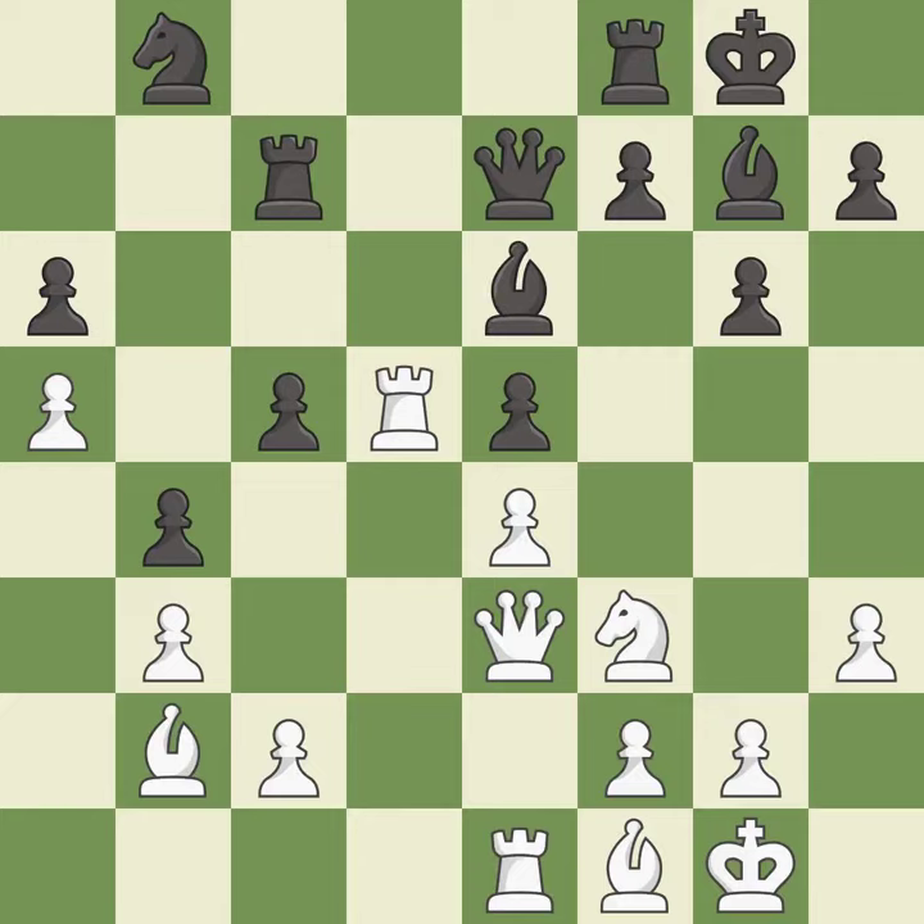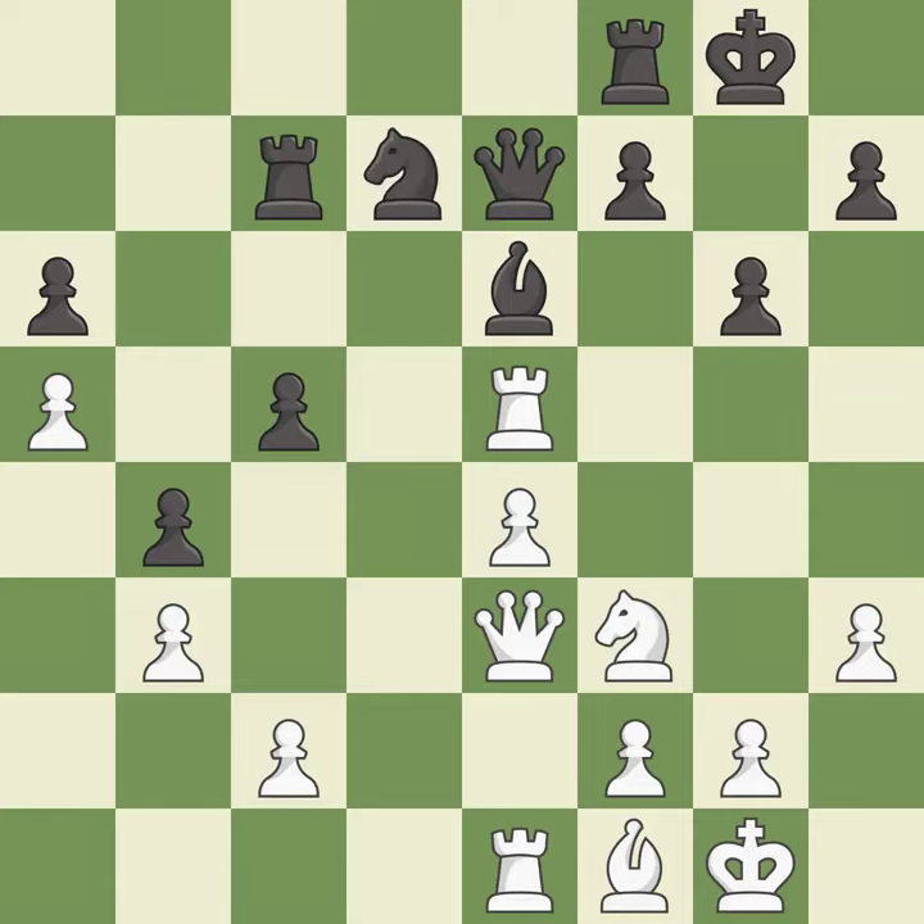This lets the opponent capture a pawn to win material — it is a mistake. The opponent captures the vulnerable pawn, which is best. Recaptures and takes-back follow with the best moves. This wins material.